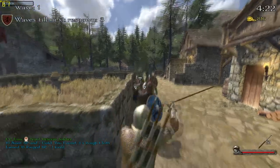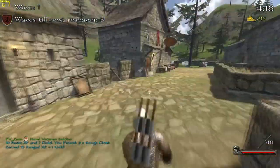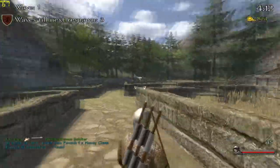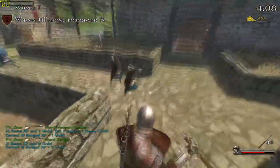Something different with pikeman than archer is, when you have a pikeman you can hit through their shields. So always aim for the head, regardless of the enemy type, because it'll just puncture right through their shield and hit them in the face. It'll kill them a lot quicker and make killing your teammates a lot easier.